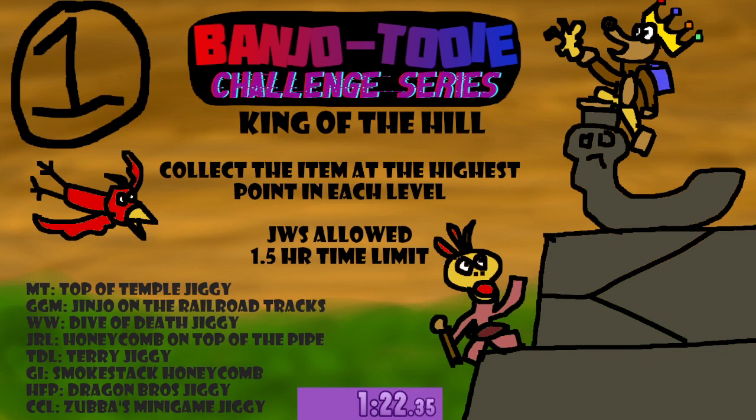We're looking for the top of Temple Jiggy in MT, the Jinjo on the railroad tracks in GGM, a Jiggy in Witchy World, the Honeycomb on top of the pipe on the right side of JRL, defeat Terry and collect his Jiggy, the Honeycomb at the top of Smokestack in GI, kill both Dragon Bros and grab their Jiggy, and click the Zubba's minigame Jiggy. In any order. Jiggy Wiggy Special is allowed, so these guys will have free access to all the levels.